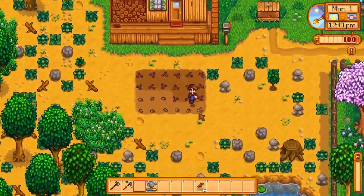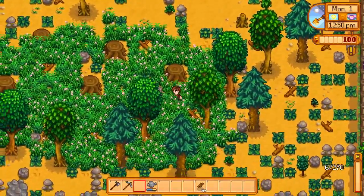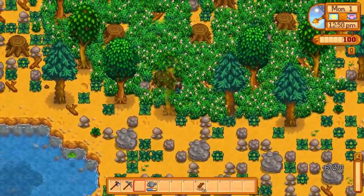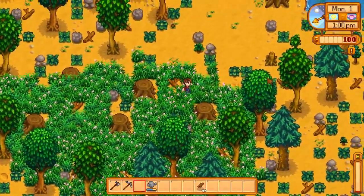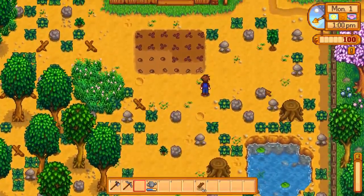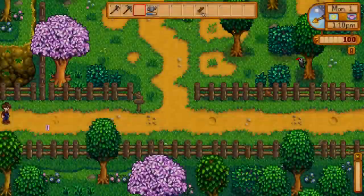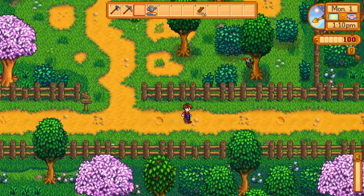Now I'm going into the forest to collect consumables to restore my health if needed. Sometimes you can get a clear path to the bottom of your farm, which makes things easier because then you can go into the forest from there. I like going into the forest on the first day because you can still collect goods right from day one.